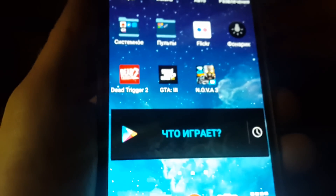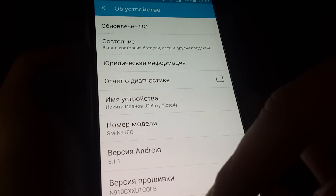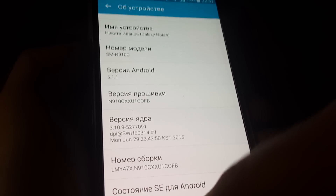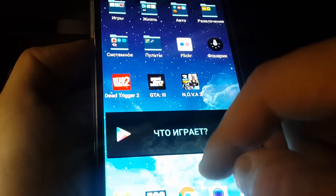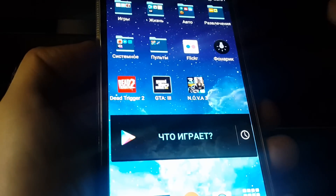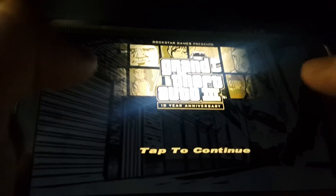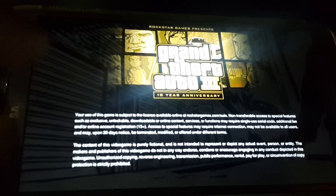Hello everyone! I have a Galaxy Note 4 running the latest 5.1.1 Lollipop. I have already launched two games and I want to launch a third game, Grand Theft Auto 3, and try to run it at the same time.